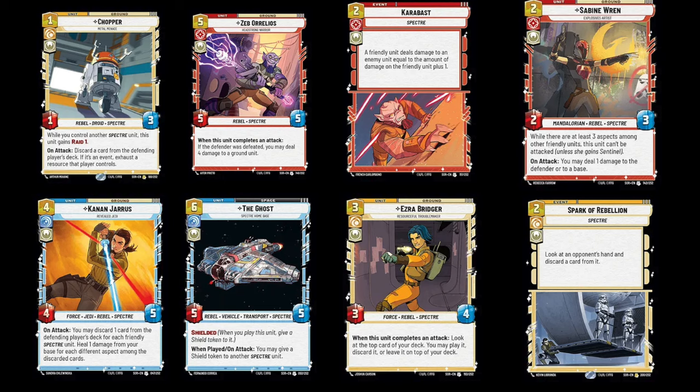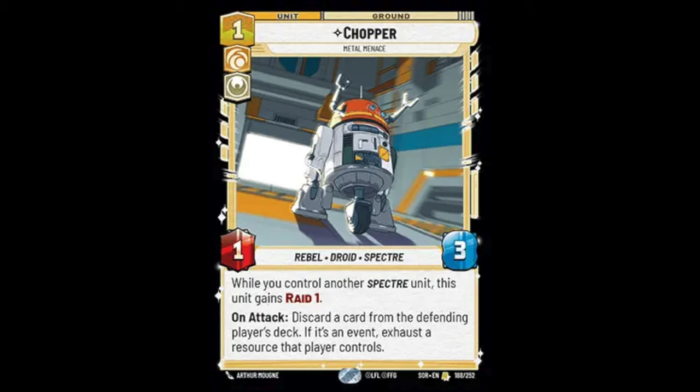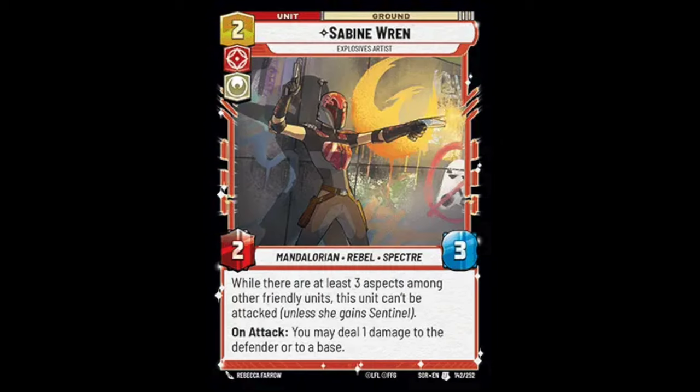We have a good distribution in terms of cost — there's a 1, 2, 3, 4, 5, and a 6 — and there are six units and two events. At one cost we have Chopper, who comes in as a 1-4 for 1, with Raid 1 when alongside another Spectre. He's got high health for his cost and is difficult to kill on turns 1 or 2. His ability — discarding a card from an opponent's deck — isn't very impactful since we run three copies of everything. However, exhausting a resource on turn 2 or 3 is quite strong and can be a tempo loss for your opponent. Overall Chopper is an okay disruption card that works well in late mid-range or control decks.